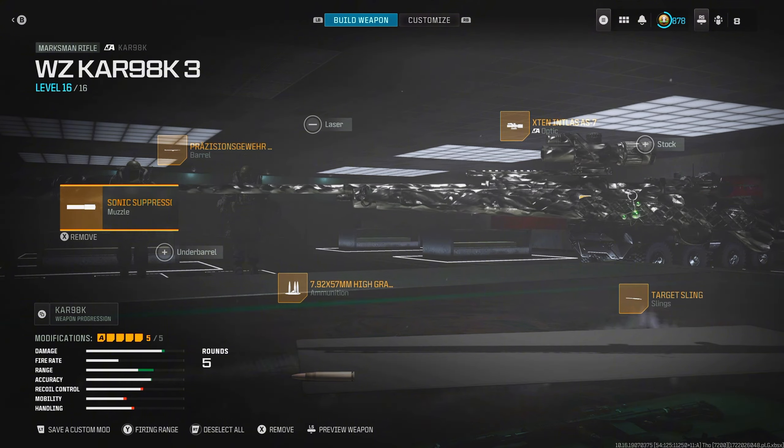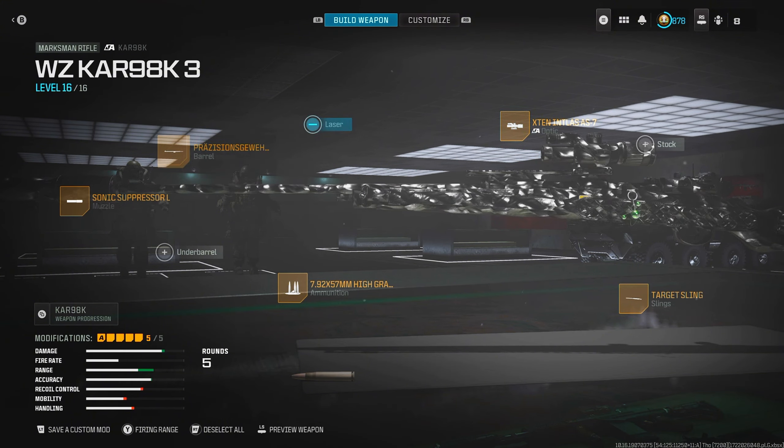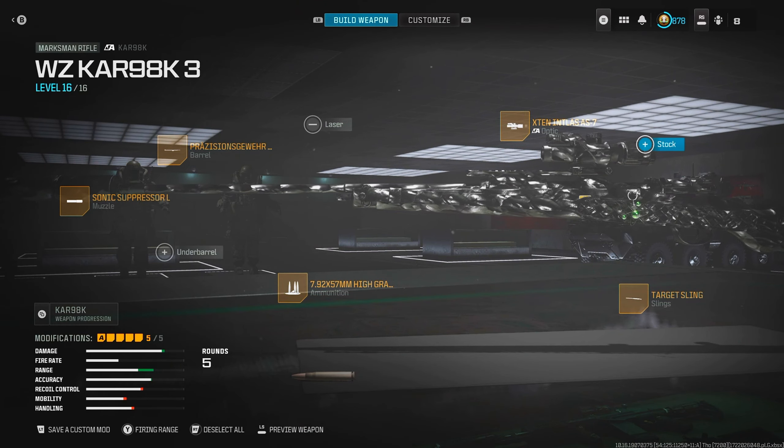My build hasn't changed since Season 4 — I still think this is the best build to run. But if you want it to be a little bit snappier, take off the target sling and throw in the no stock. It just makes it have way more flinch, so this is how I like to run it.